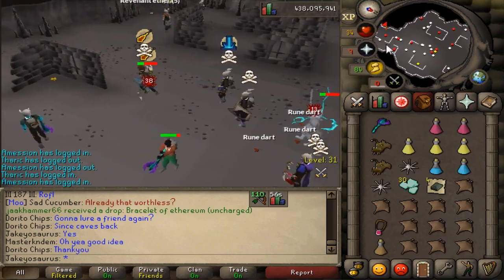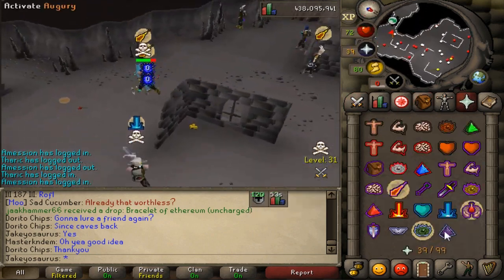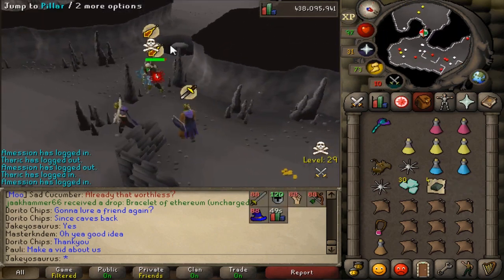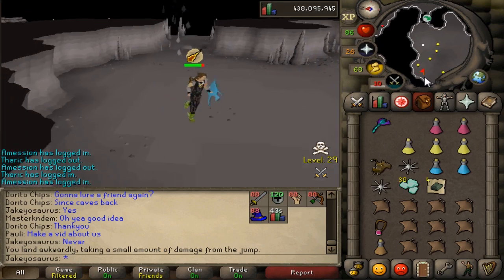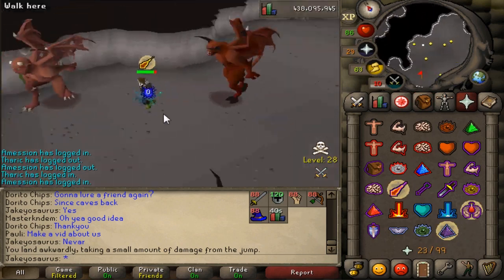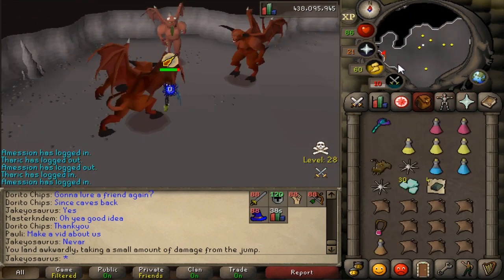Oh wait, people are on me - that's not good! Let's get out of here. Did they just go off me? Maybe they just gave up because of the elly. That's why I got the elly - to deter people.